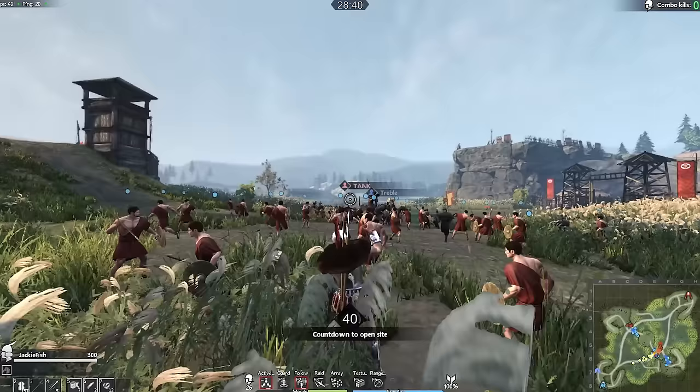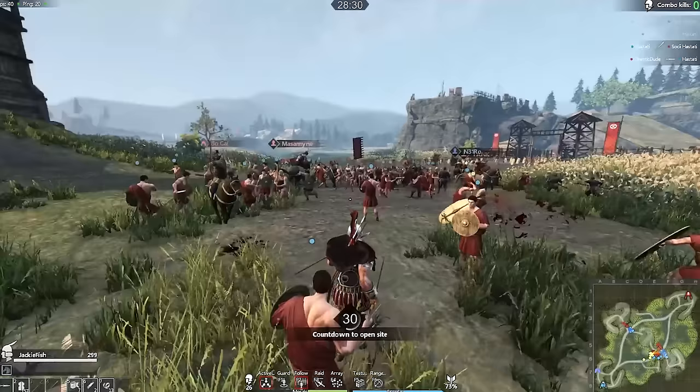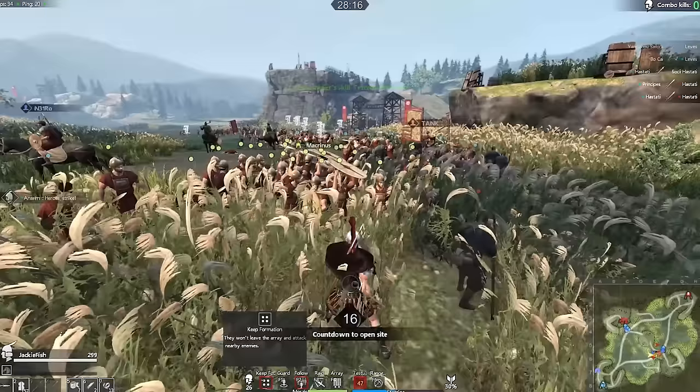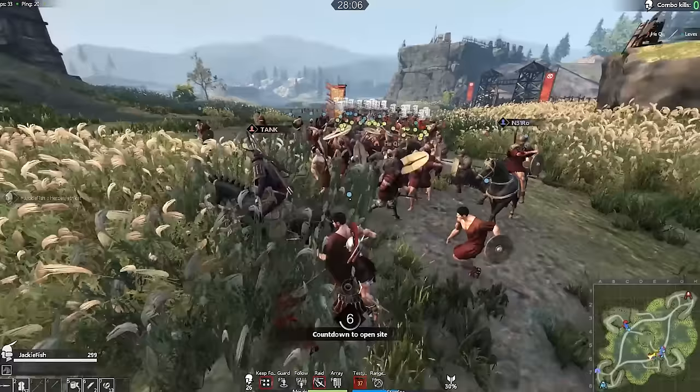Our soldiers are up here now. Let's get our pilum out — you can see them going in before we charge. We're actually pretty heavily outnumbered here. Let's form defensive Testudo when the enemy gets a bit closer. Okay, form defensive Testudo now — hopefully we do a great job. You can see them already putting up their shields. Let's also tell them to charge in and move forward.